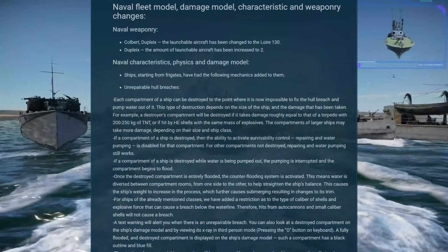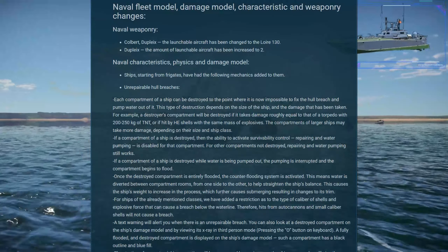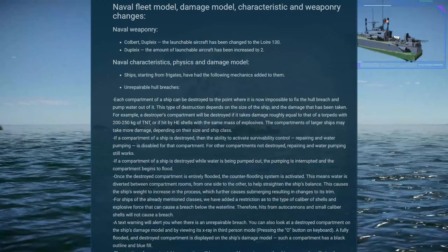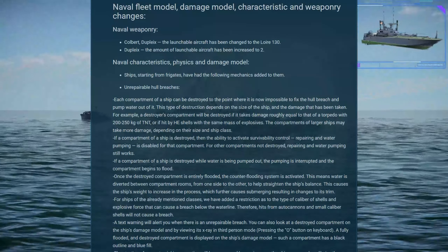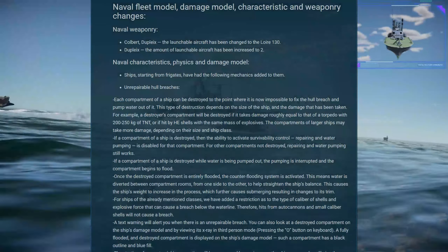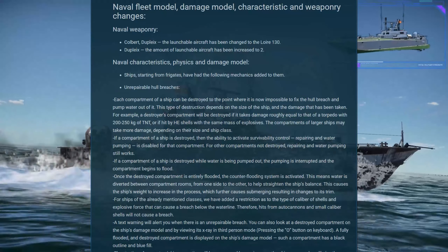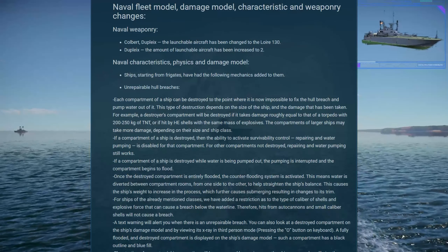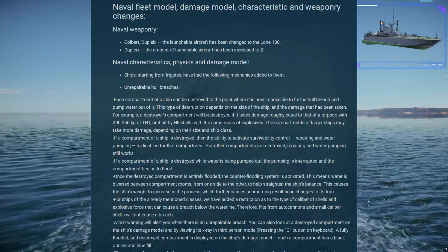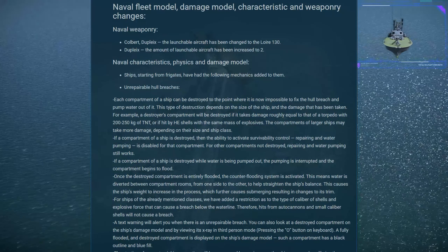If a compartment is destroyed, the ability to activate survivability control will be stopped for that compartment. For other compartments not destroyed, repairing and water pumping still works. That means you can take a hit to the bow section and it will completely flood. If a compartment is destroyed while water is being pumped out, the pumping is interrupted and it will flood. Once the destroyed compartment is entirely flooded, a counter-flooding system will be activated and the water will be balanced across the compartment rooms. I'm not sure exactly how this will work, but it does sound much more realistic.